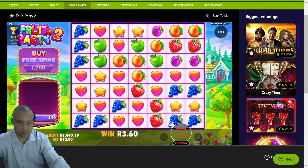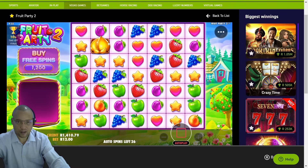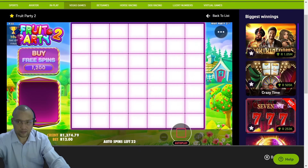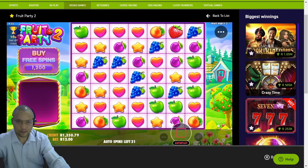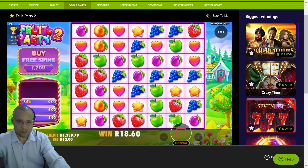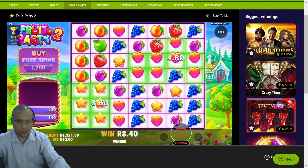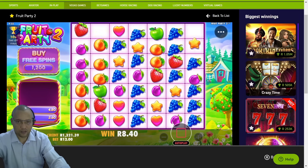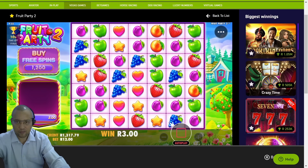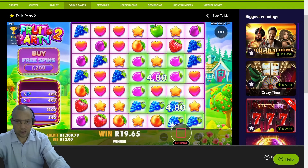We're getting some decent clusters, which is good. 28 spins left. Sometimes you just have to be patient with these games. Another 18 spins left before we finish our 100 spins. If we don't spin into a feature, I'm definitely going to do a bonus buy. Hopefully try not to drop below a thousand rand.